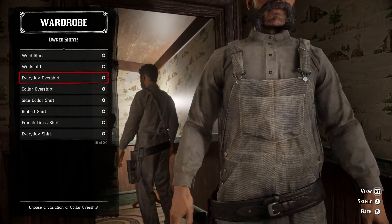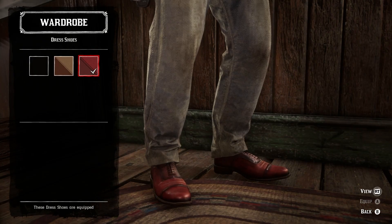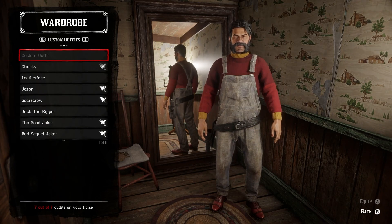Up next, we have a very easy outfit, and that is Chucky. For this, you'll only need three items: the Donegal sweater, overalls, and the dress shoes. But to complete the outfit, I suggest heading over to the barber to make your character look a little bit more like Chucky.